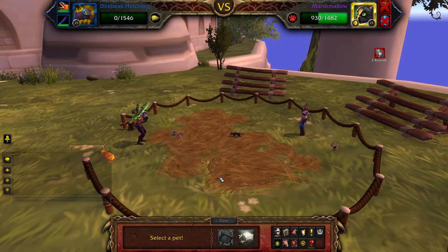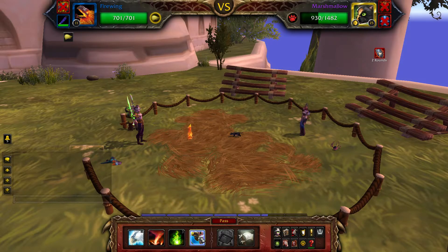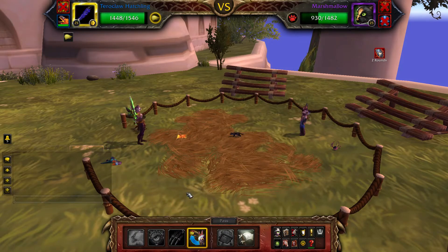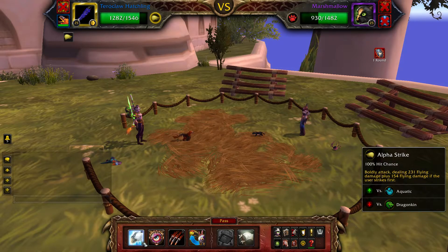Once your Dire Big Hatchling is defeated, swap in your leveling pet and then swap it straight back out for your Two of Claw Hatchling. Then just cast Alpha Strike until Marshmallow is defeated.